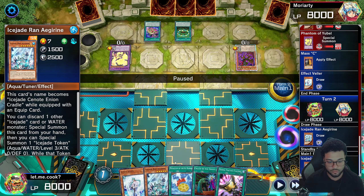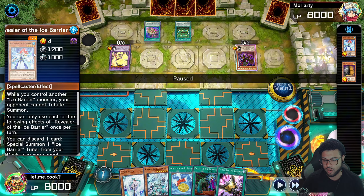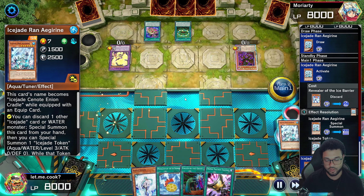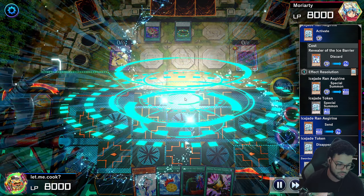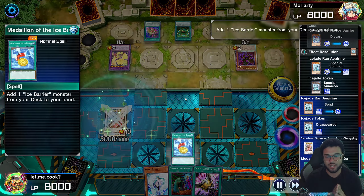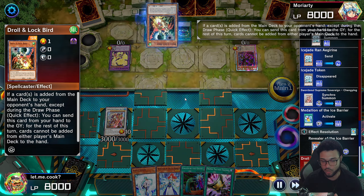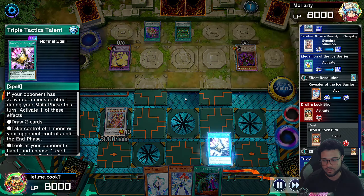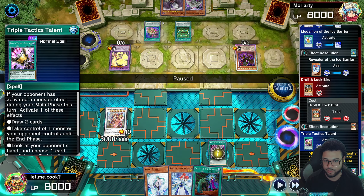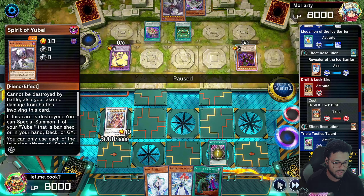We go into the Ice Rank Mirror. We have a bunch of ways to combo, so we activate this thing's effect and send the Revealer — since it's a one card combo because we have a Medallion. We special summon the Ramp and get a token. He's not going to negate it, so we go into the Closest to bring out Shou Zhang Ying — one of the toughest Xyzs. We activate the Medallion, get the Revealer to hand. He's going to draw with the unlock, so that affects how we do things — we activate Triple Tactics Talent because we're talented.